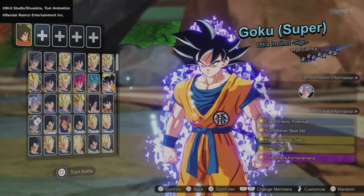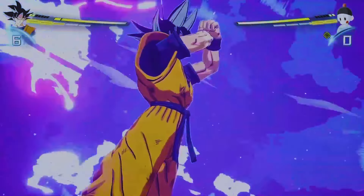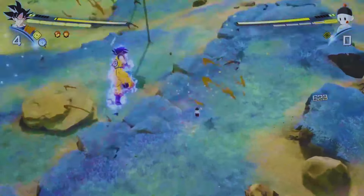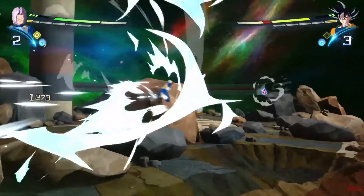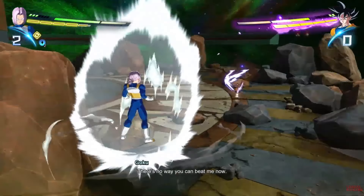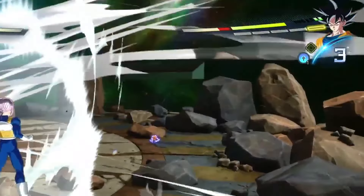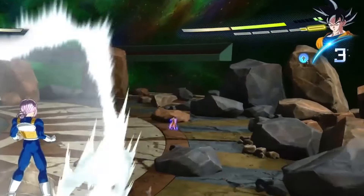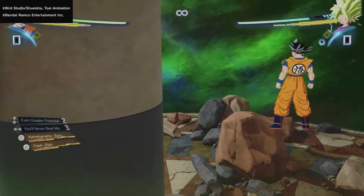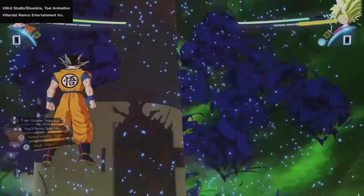When UI Goku's in his Ultra Instinct Sign form, he has a move called Even Greater Potential which gives him full ki and takes two blast stocks. This is good if you want to abuse his unique dodge mechanic because it drains his meter quite a bit. The other circle move Goku has is called You'll Never Beat Me, which puts him straight into sparking mode and takes three blast stocks. He also has a standard beam called Kamehameha Sign which can be charged, and Flash Shine which is his rush attack.